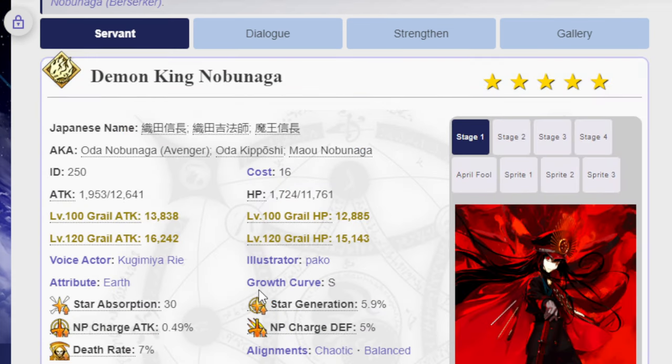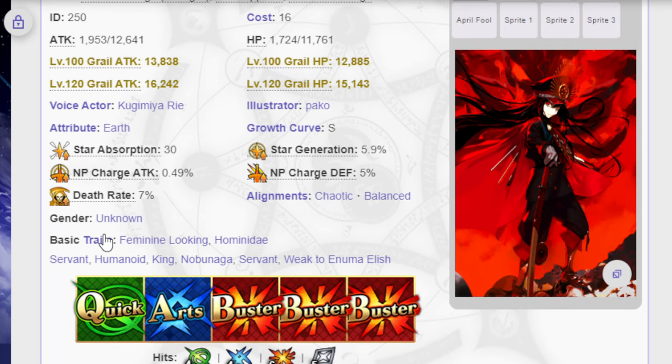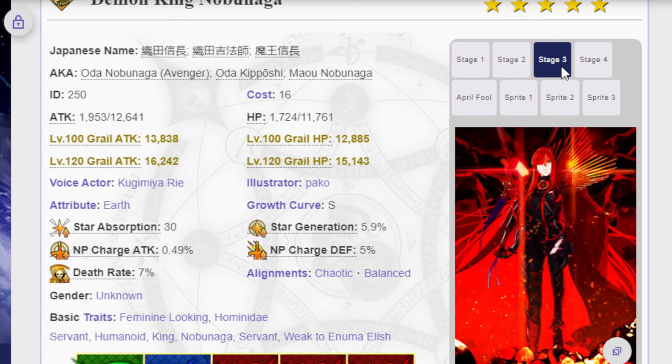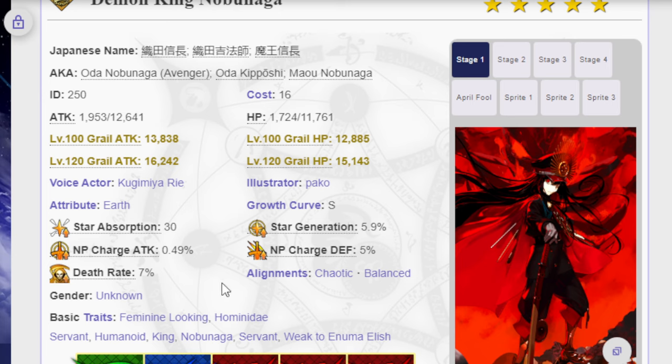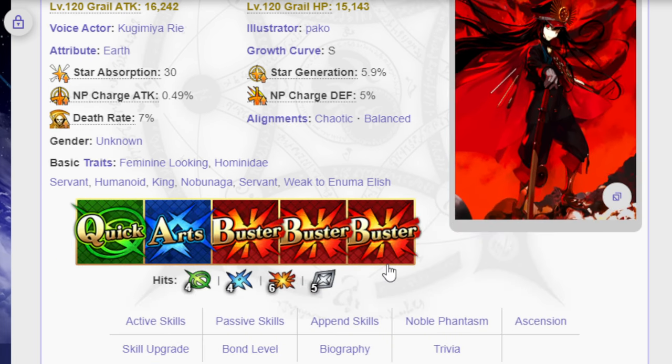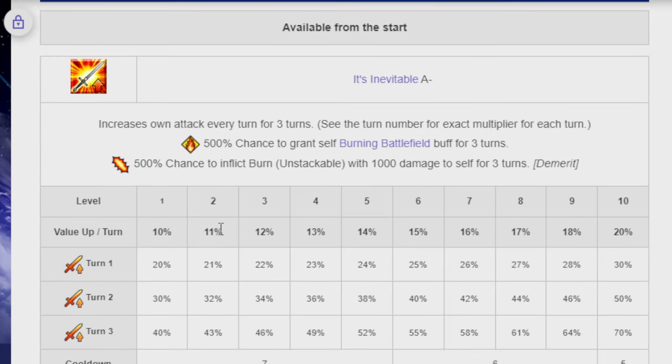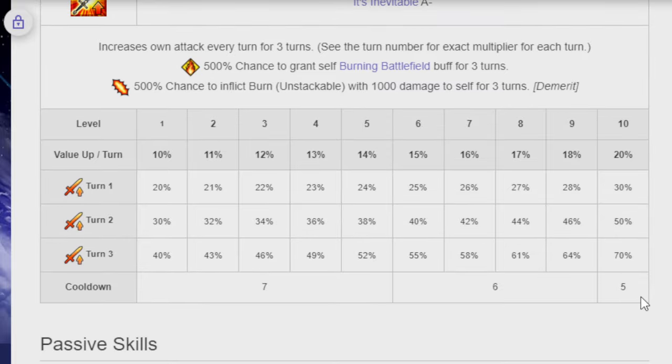Next, Demon King Nobunaga — the Avenger form. She is a Buster Gorilla: one Quick, one Arts, three Busters. I'll say 'her' — I do acknowledge this is also depicted as a man, it's literally every single Nobunaga, but for all intents and purposes I'll use 'her.' First active skill, A-: increases own attack every turn for three turns — the multiplier scales by turn, 30% on turn one, 50% on turn two, 70% on turn three. 500% chance to grant self the Burning Battlefield buff for three turns, and 500% chance to inflict Burn with 1,000 damage to self for three turns — that's a demerit.